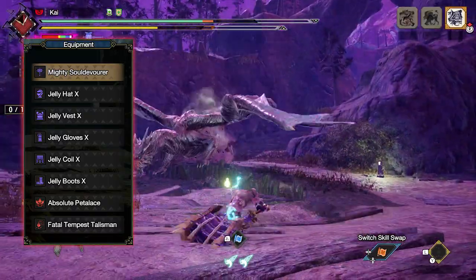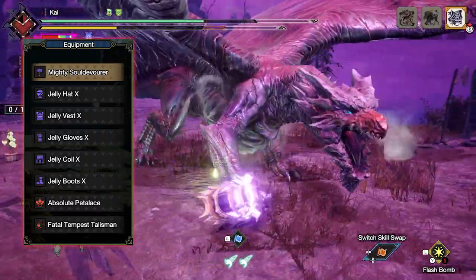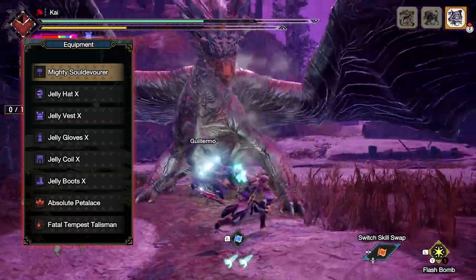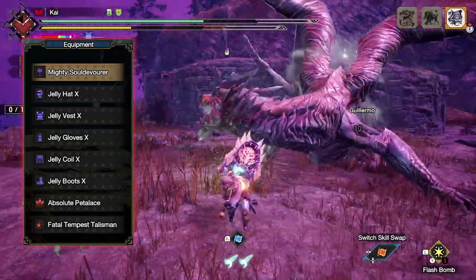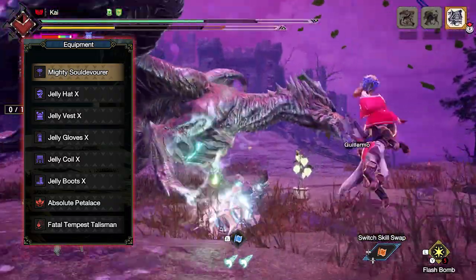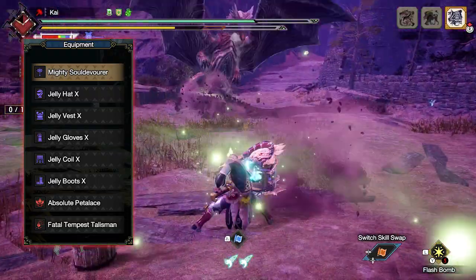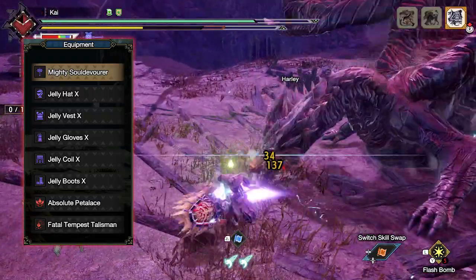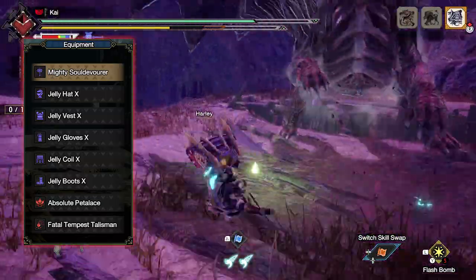Now a quick note: the Jelly set is a unique set that isn't farmed necessarily from one specific monster. It's farmed from various low tier Master Rank monsters, as well as a unique material known as Flounce Jelly. This is a material found from the Meowcenaries — you have to send them to the Lava Caverns when there is a sparkling fish option available. This will give them a chance to bring back the Flounce Jelly, which is the main ingredient in crafting the Jelly armor set. But it is well worth it as the skills for this armor set definitely complement the hammer.